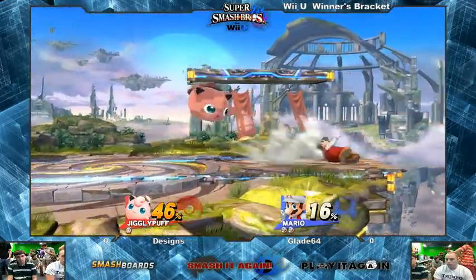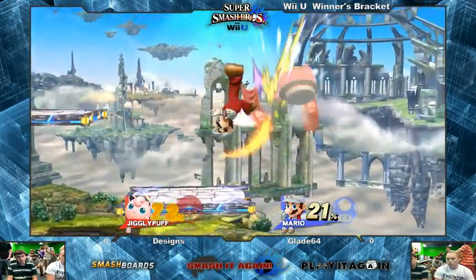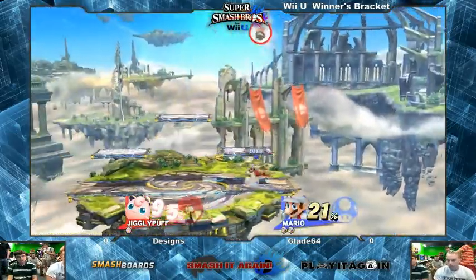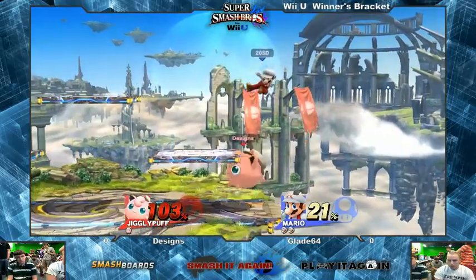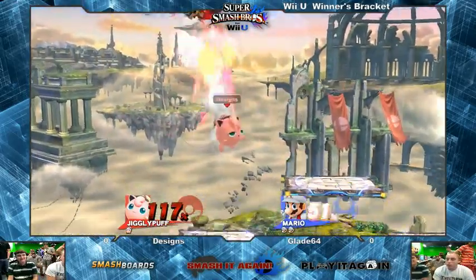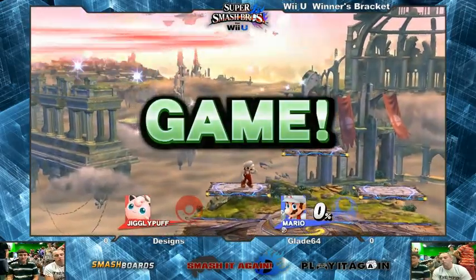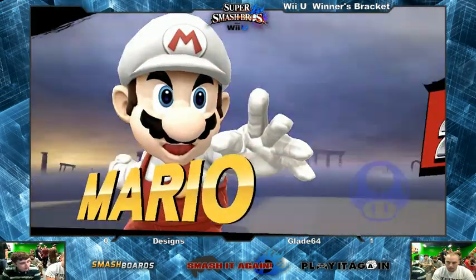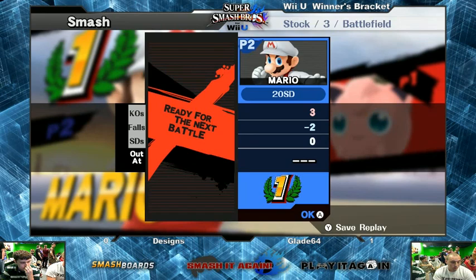It's got to stop — that nair is doing work in neutral. Both characters are trying to find a way in. Nice grab, Jigglypuff off stage, but being Jigglypuff she has no problem getting back on. Nice out of shield — up smash out of shield! Oh, I heard a rest — we got a rest! It's back in this game. That's unfortunate for Designs that Mario had the short animation when he died off the top.